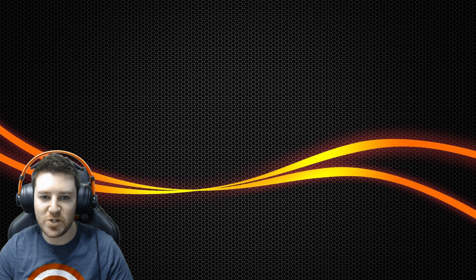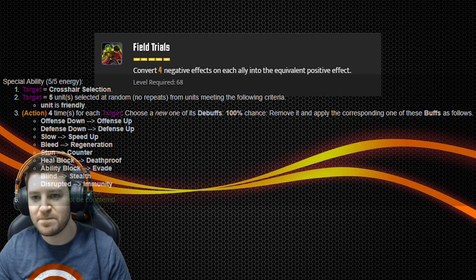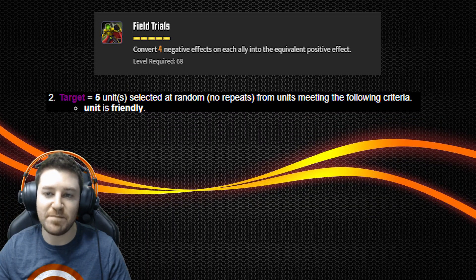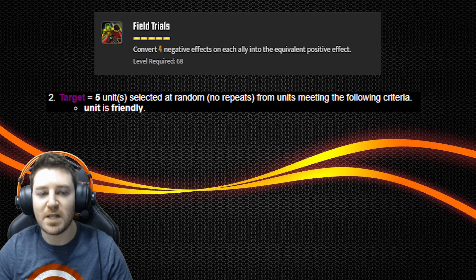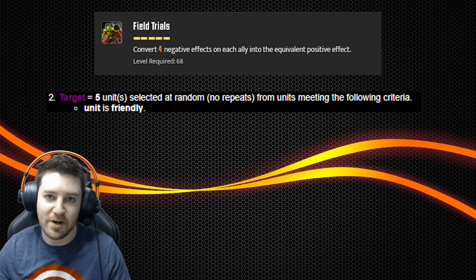Number eight, Scientist Supreme's Special, Field Trials. The ability description states convert four negative effects on each ally into the equivalent positive effect. This works as intended sometimes, and the reason for this is because the code doesn't actually instruct Scientist Supreme to convert effects for each ally like the description suggests. It actually has her select five allies at random. On a normal five person team this means the ability will affect everyone, but if you're doing campaign and you're controlling any story granted characters, or if you have a summoner on the team, there are plenty of instances where this ability will completely ignore someone, and the results can often be the difference between life or death for that character.